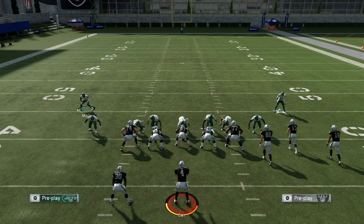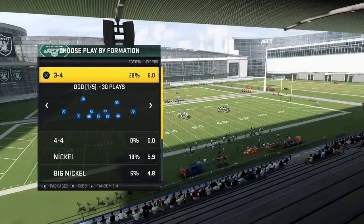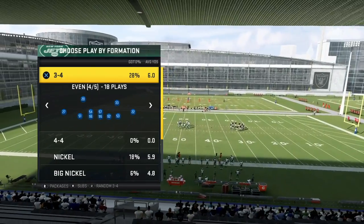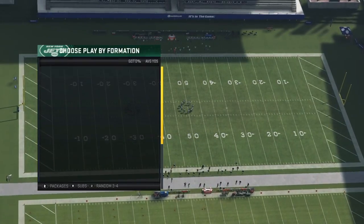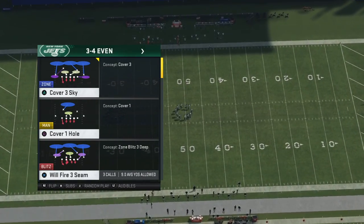I want to show you that we could actually get this sugar look with every single formation in Madden. This is a brand new concept to Madden 20. Let's come out in a formation — let's go 3-4 even. Put some fast guys out there. The play that I'm going to use for 3-4 even is will fire three seam.